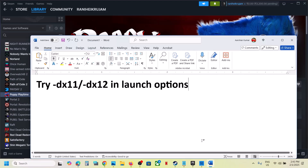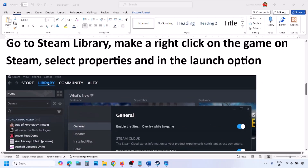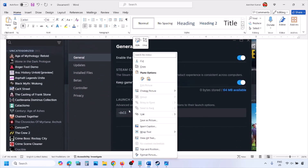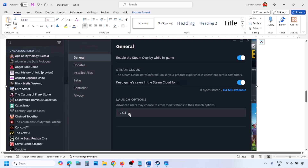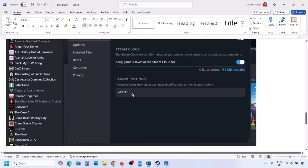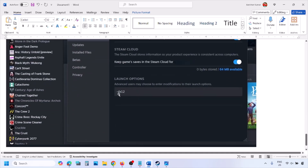The first step is to try DirectX 11 or DX 12 in the launch options. Go to your Steam library, right-click on the game, select Properties, and in the launch options type in -DX11. If that does not work, try -D3D11, and if still not working, try -DX12, then launch the game and check.